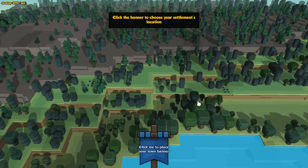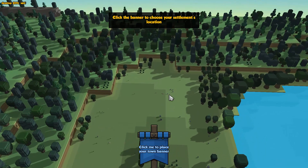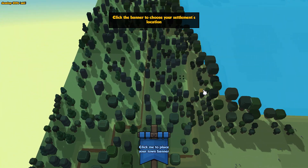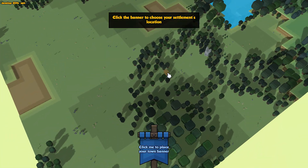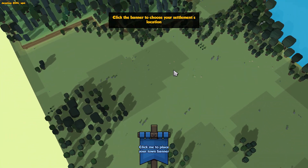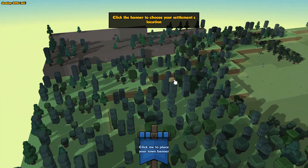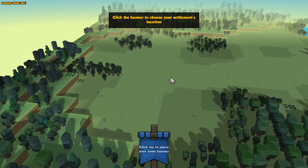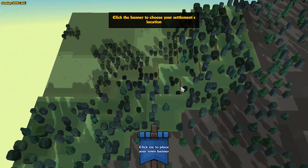I really wanted to get a valley going — almost like a Minas Tirith setup from Lord of the Rings — go next to a mountain and have a big castle wall. I don't have much experience building castle walls, but that's something I really wanted to do for a while. Let's try this side.